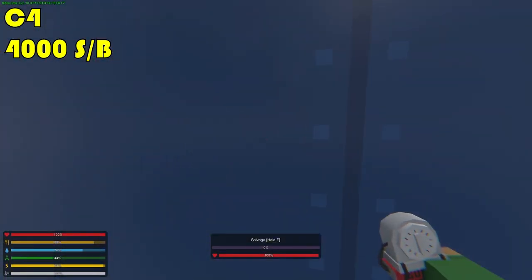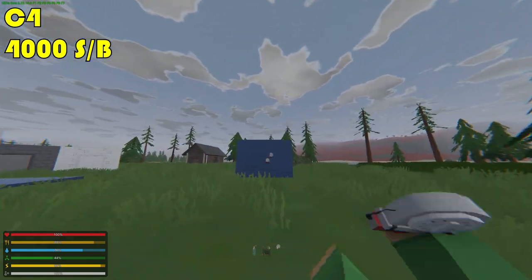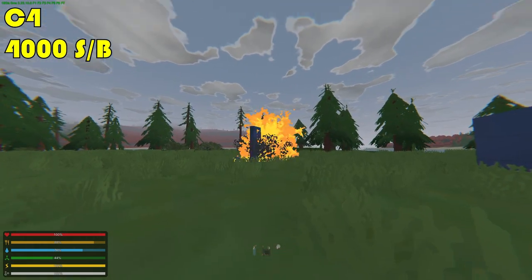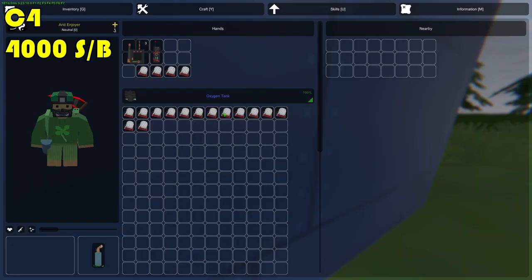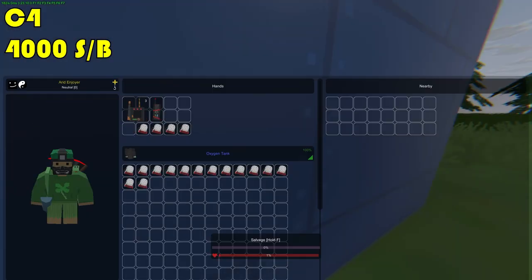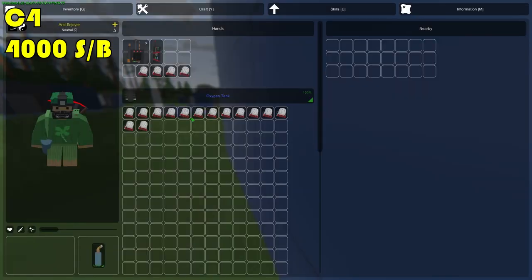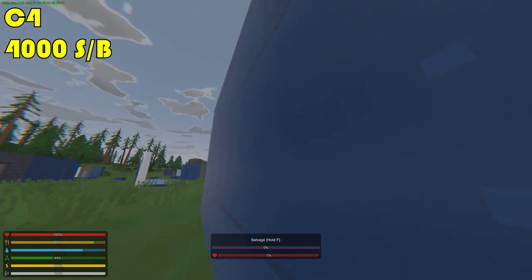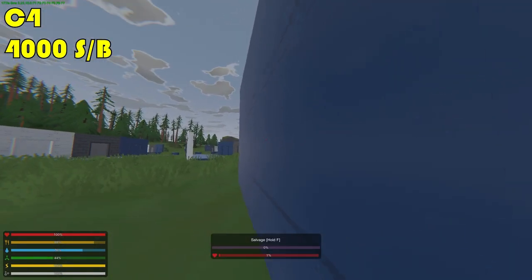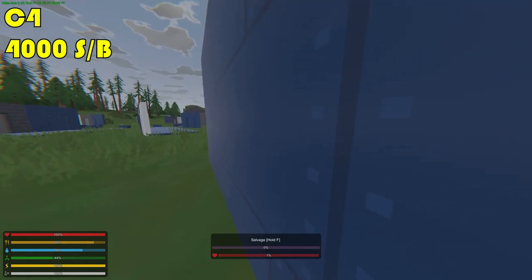Starting with throwable C4 — throwing five onto this wall should blow it up. After five throws the wall was at one percent HP. The reason is that C4 does exactly 4000 damage, but the throwable has a gap between the wall and the C4, so it doesn't deliver the exact 4000 damage. The same issue existed on Arid where throwable C4 would leave a wall at very low HP.